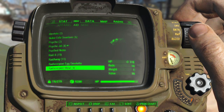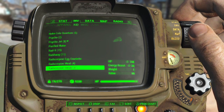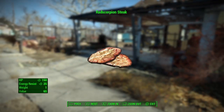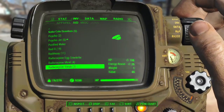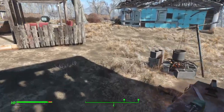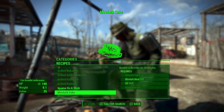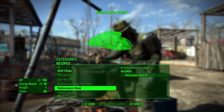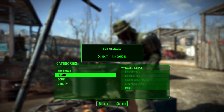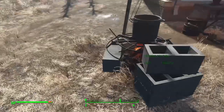I also made some rad scorpion steak, which gives you plus 25 energy resistance. Scorpion steak: plus 25 energy resistance for an hour. So that's pretty handy too. Maybe — if I remember to use it. Most of the time I don't remember to eat stuff, unless I'm in survival mode. Then I remember.